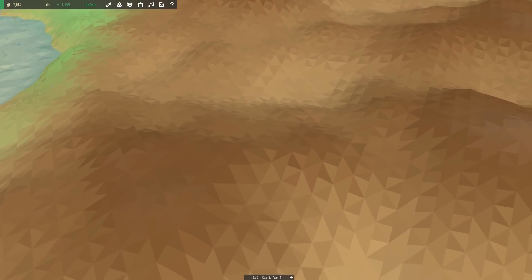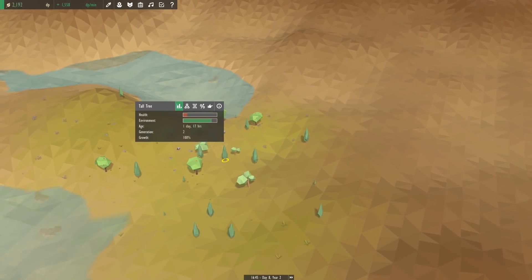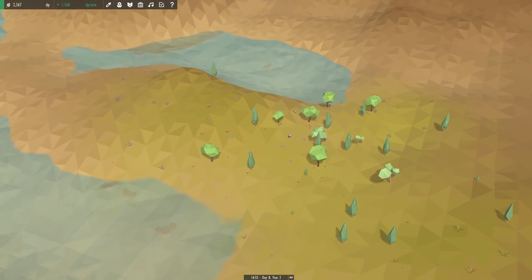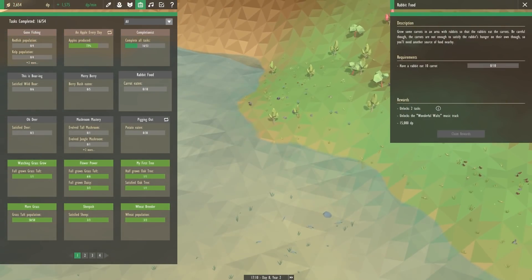We needed the sparrows because we needed birds to make the trees happy. These trees are now fairly happy, though the biome is causing a little bit of a problem there. We also need more birds, and we need carrots.